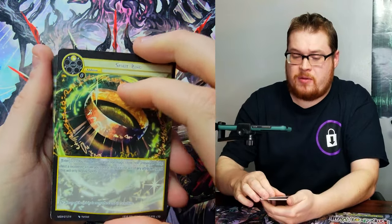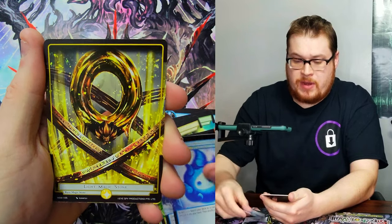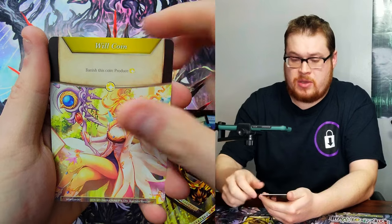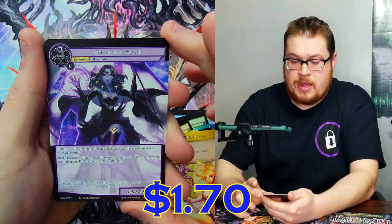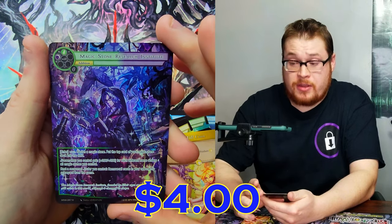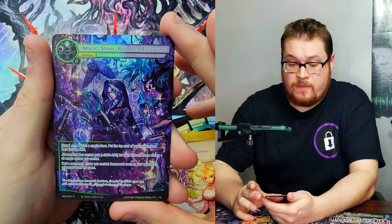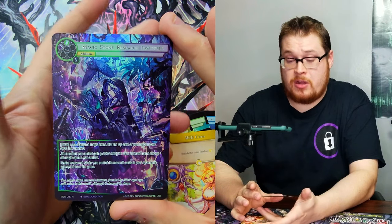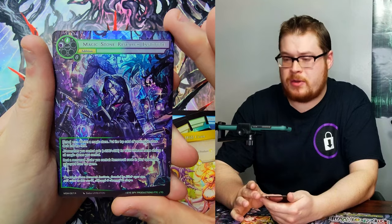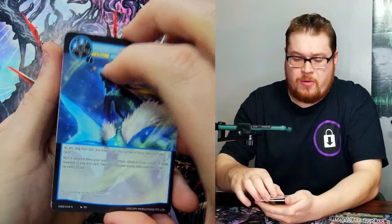We got the Spirit Ring on the front, going to the normals — Spirit of Knowledge — and then Magic Stone Will Coin, and then Extraction Wizard. I really like this card. Behind that though, we've got another one — this is our second one we pulled of Research Institute as our full art rare. It's a beautiful card, I think it's like four dollars so not bad.